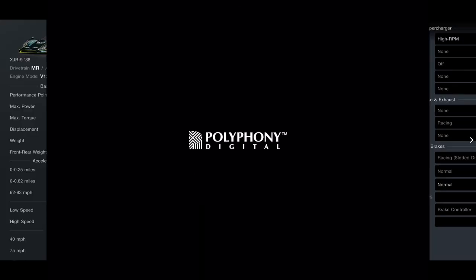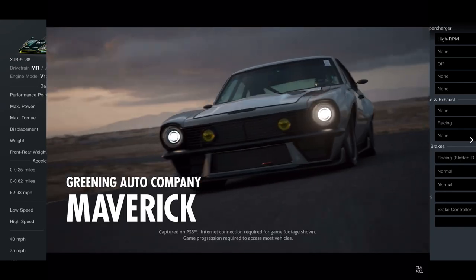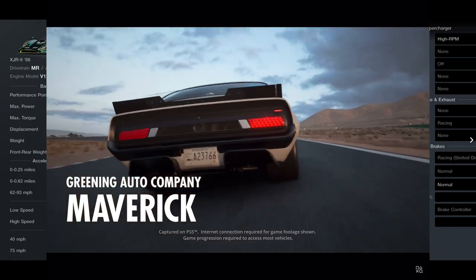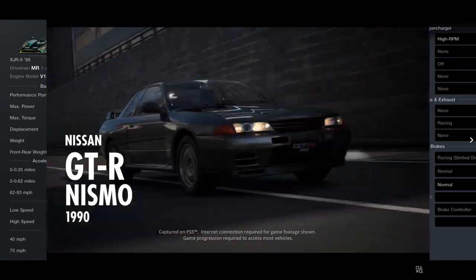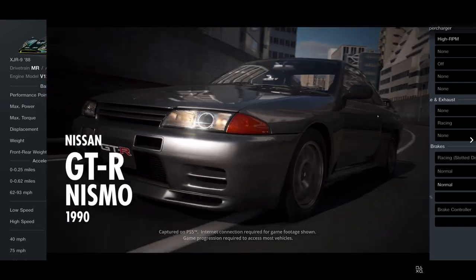There are also two extra Café menus to feature the new cars. One features the Maverick, as you can see, and the other is the Group A Collection — which includes the GTR Nismo, the M3 from 1989, and the RS500 Escort.